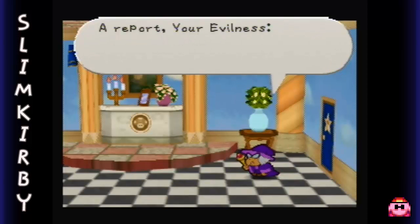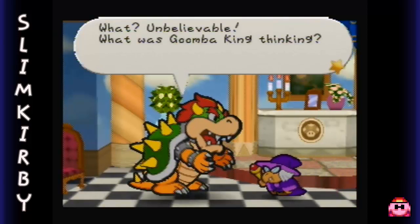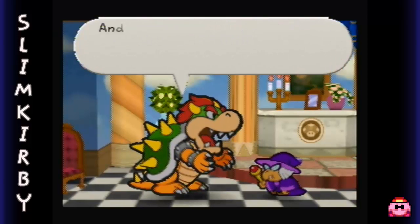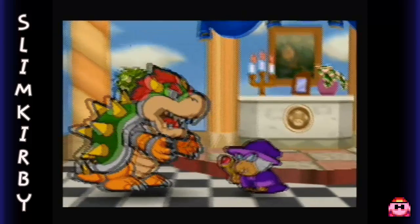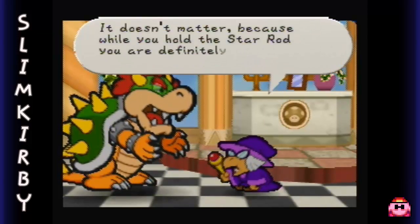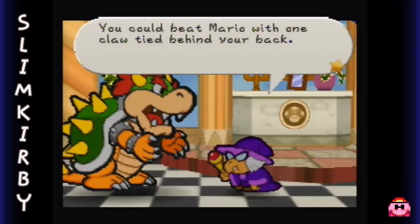You smell of a Mighty King Bowser! I've been looking for you. I report your evilness - Mario defeated the Goomba King. He's heading for Toad Town now. What? Unbelievable. What was Goomba King thinking? I used to start rot to make him a king because he begged me, and Mario whips him so easily? What a wimp. Kammy, you are sure that Mario can never defeat us, right? That's the second time they've used that analogy in this game.